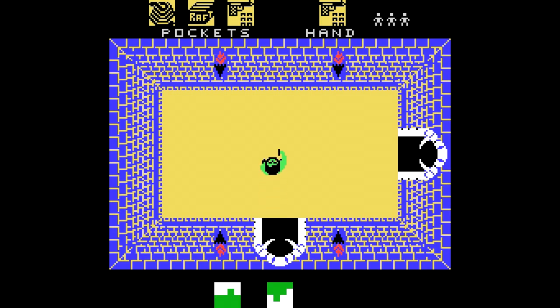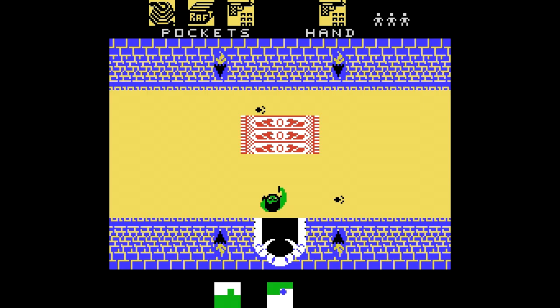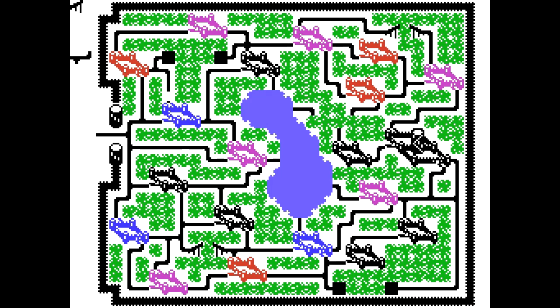También hemos cogido las pistolas. Cada una tiene seis balas que no son recargables. Arriba vemos 'hand', que es el objeto que estamos utilizando en este momento: la pistola. A la izquierda, 'pockets', los bolsillos, donde tenemos por izquierda y derecha la cuerda, la balsa y otra pistola con otras seis balas.